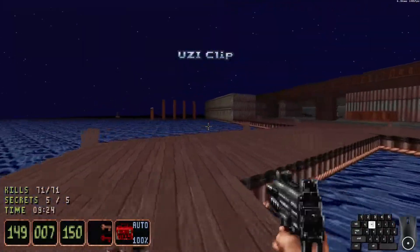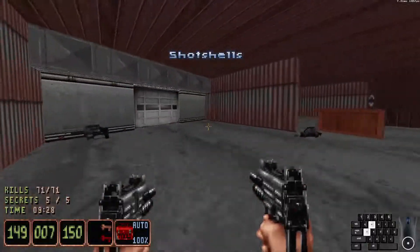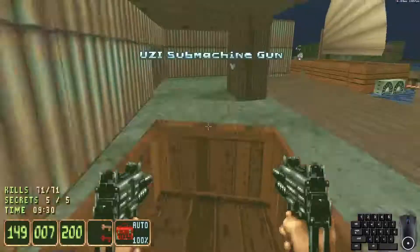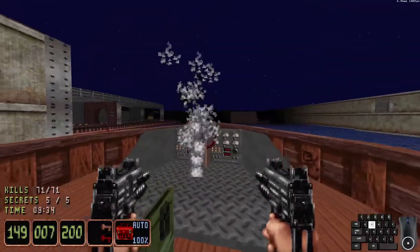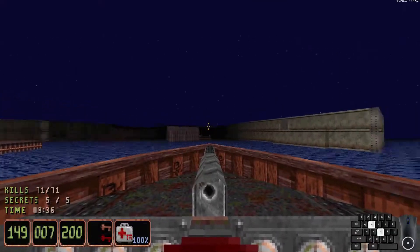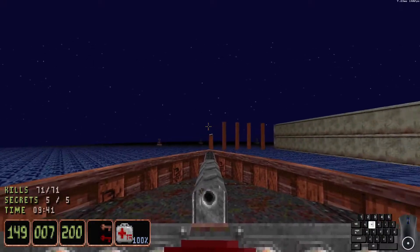And there's our final ghosty friend. All enemies dead, all secrets found. I'm a little shy on the armor front, which is going to suck for the next map. But we'll persevere. And of course the boat has a gun on it too, but if you aim too low you can blow yourself up, so I just don't use it.